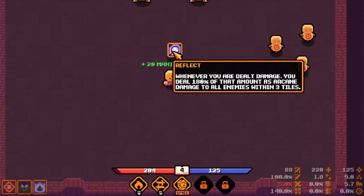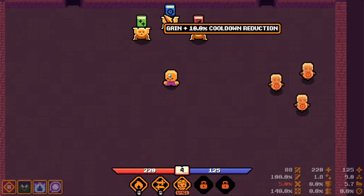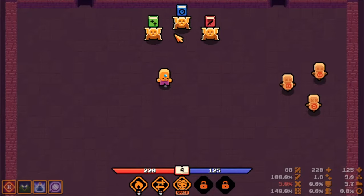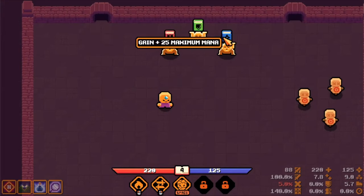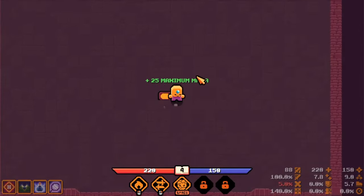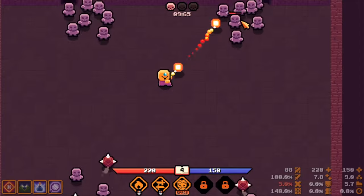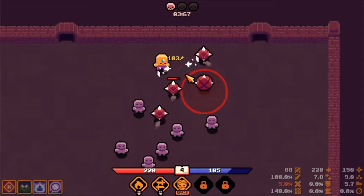More life and reflect: whenever you are dealt damage you deal 100% of that amount as arcane damage to all enemies - wow, that's powerful! Other options: gain 10% cooldown reduction, 6 life per second, attack speed, cooldown reduction. Let's go with more life, critical hit damage, damage resistance, more mana. I'm really curious to see how that reflection will work.